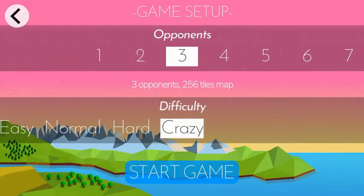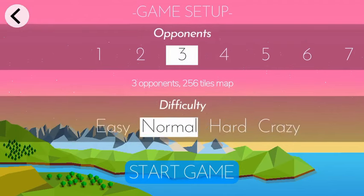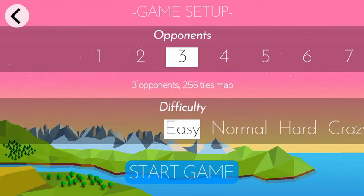Once you have selected your tribe, you'll go into the next menu — this is the last menu, I promise. This allows you to select the difficulty of the computer, as well as how many computer players you want. I went with Easy and three CPU players. The number of players affects the size of the map, and I prefer having more space to play around with, so I normally use three to four opponents. Start with Easy and move up a level when you're able to beat it with relative ease — and yes, the word 'crazy' is a pretty accurate description of the max level.